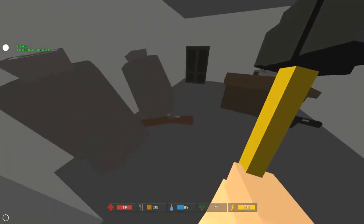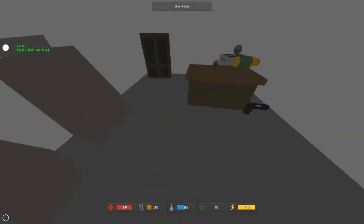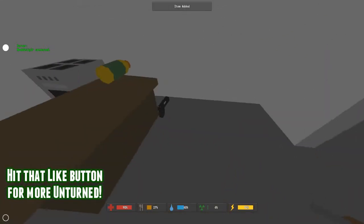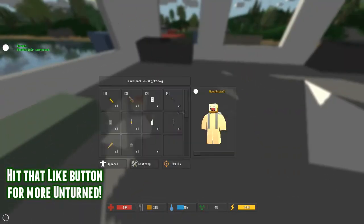This is a Mosin, which is a sniper rifle chambered in Bonjour ammo — which, if you remember, we picked some of that up. So I'm going to pick up some of this moldy food and I'm going to pick up this Colt. The Colt will come chambered with some rounds.